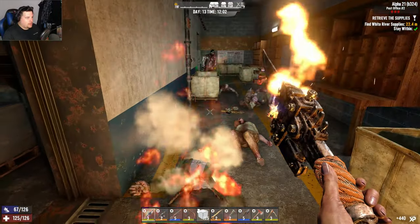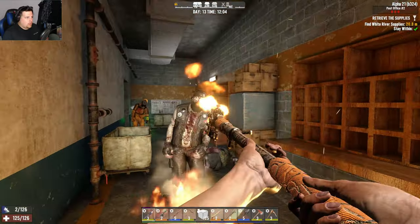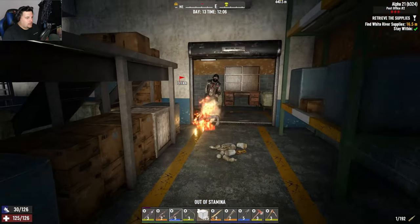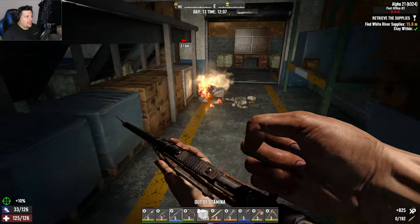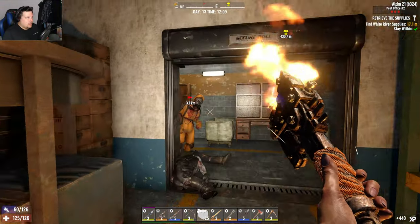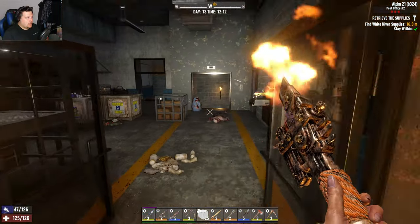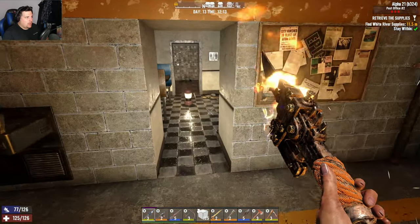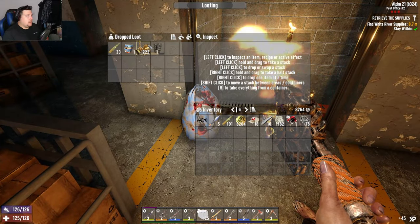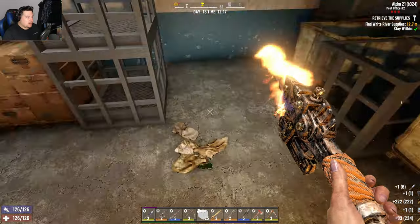I'm not messing around. Oh come on - oh an airdrop! Come on, stamina! Good shooting. Oh oh baby - oh everyone! Blue bag! Our first blue bag - what have we got? No engines - I thought as much. Took my arrow back.